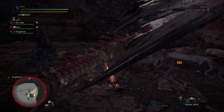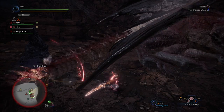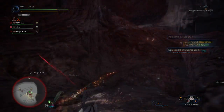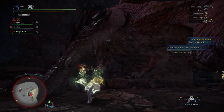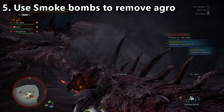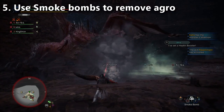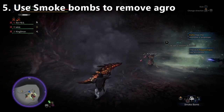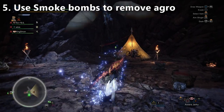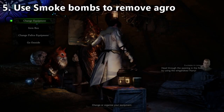Tip number five is a shorter one, but it might be useful nonetheless. If you want to get rid of Safajiva's aggro because you're dealing tons of damage and he keeps targeting you, you can throw down a smoke bomb to lose his attention. You can also do a Far Cast Away and pick up more ammo or healing items. And of course, when you walk into the tent, it automatically sharpens your weapon and refills your health as well.